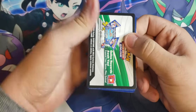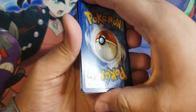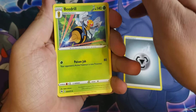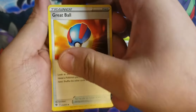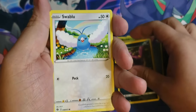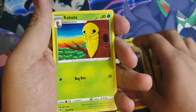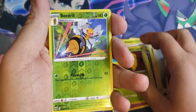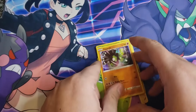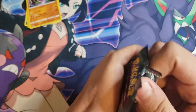Alright, first pack up. Steel energy, Beedrill, Great Ball, Sonia, Ekans, Swablu, Inkay, Hatenna, Kakuna, reverse holo Beedrill, and our first rare is Zygarde. This is probably going to be the most common pulled card out of this set — that is a Machamp, I think it is.